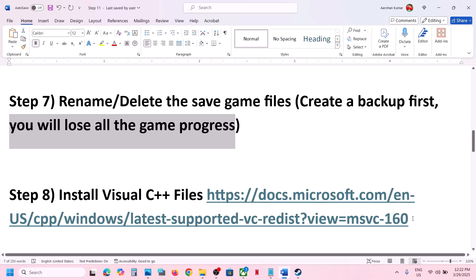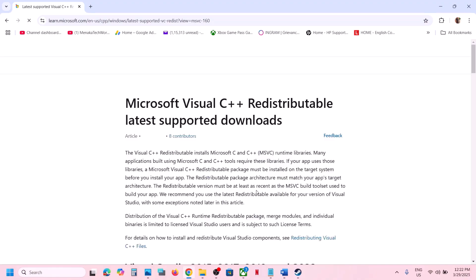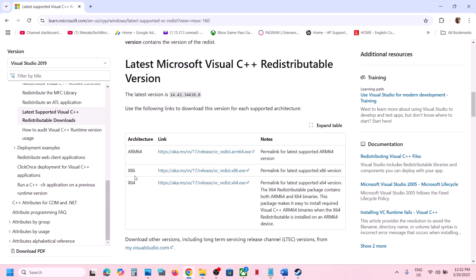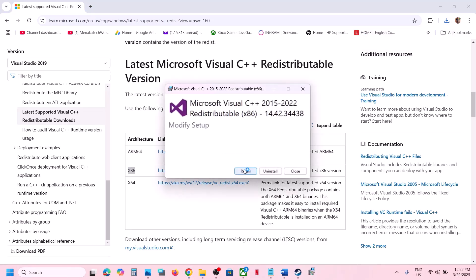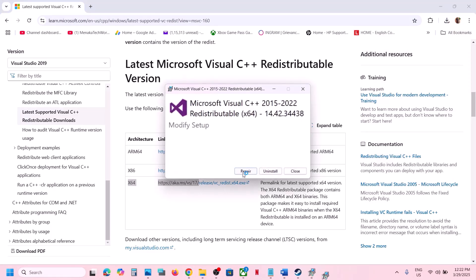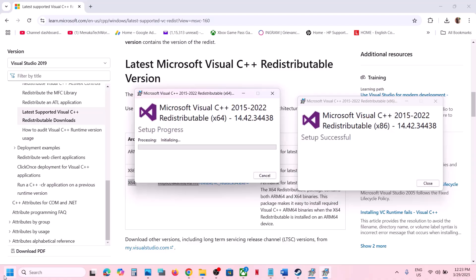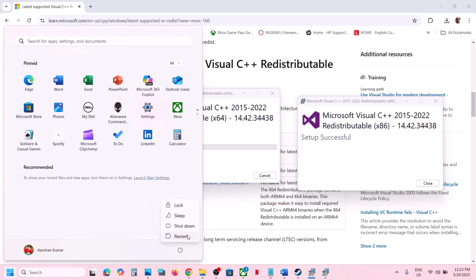The next step is to install the Visual C++ redistributable files. Copy the link provided in the video description and open it in a browser — it will take you to the Microsoft website. Install both the x86 and x64 Visual Studio files. Run the installer; if you see a Repair option, click Repair, otherwise click Install. Click Yes to allow, let the installation complete for both files, and then restart your computer.